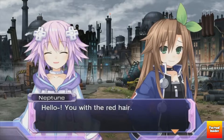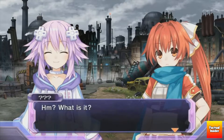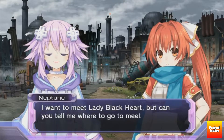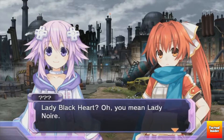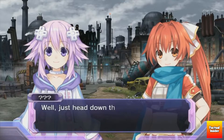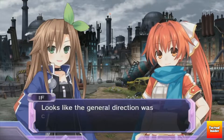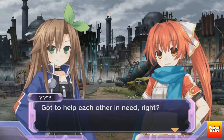Number 6. Introduced in Hyperdimension Neptunia Mark II, Falcom appeared in Rebirth 1 but with the character design from Hyperdimension Neptunia Victory. Falcom makes a reference in the story of Rebirth 1 that she knows Neptune and her friends from before. There have also been assumptions that, being in the same dimension as the original, the setting of Rebirth 1 takes place after the events of Hyperdimension Neptunia Victory or Rebirth 3, despite being in completely different dimensions.